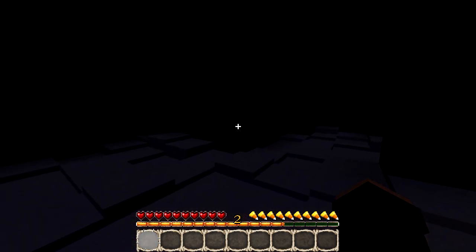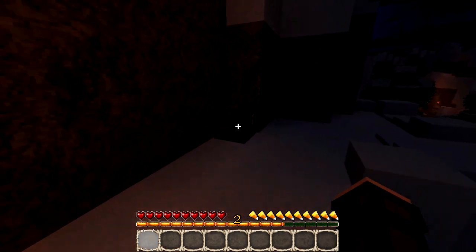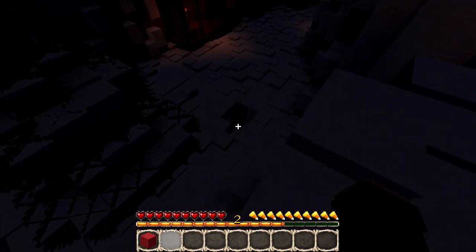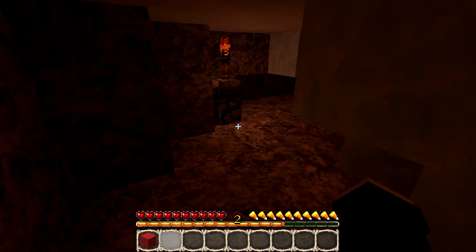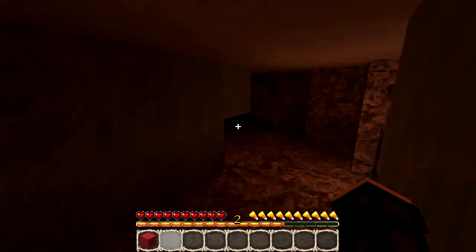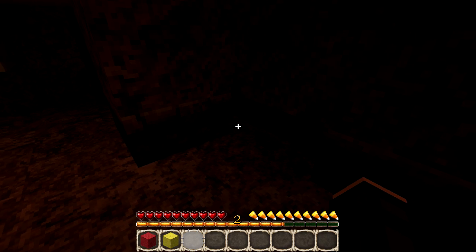Oh, there's a ladder! Let's go up the ladder — another ladder! There's a chest: red wool, look at that — we're not doing too bad. Is this like a hide-and-seek kind of thing? There's a ladder down there, so I guess the wool is hidden in different areas — it's kind of cool. Wait, is that something? Yellow wool! I found one. I don't even know how I see this, it's super dark, but I like it.